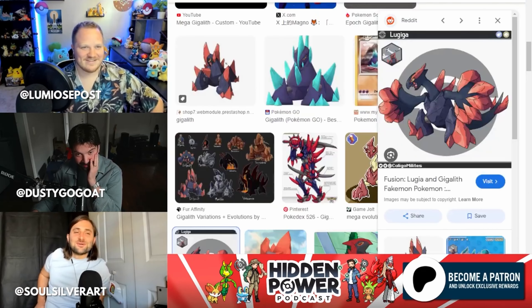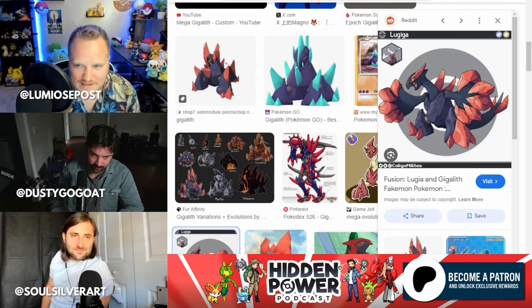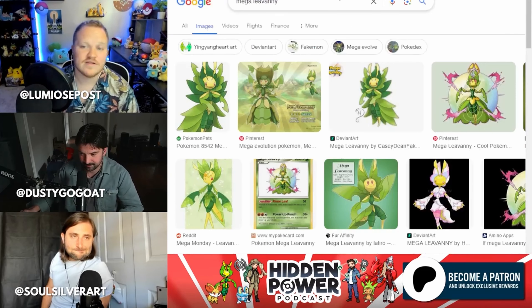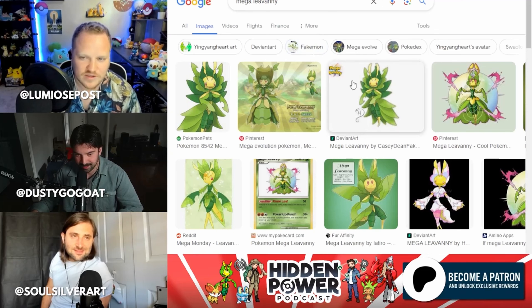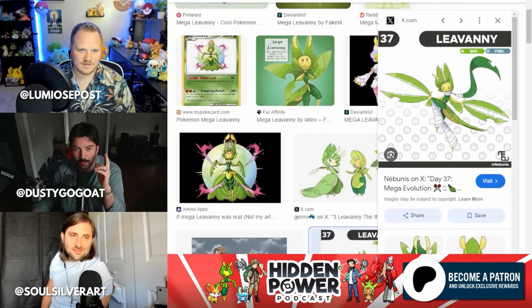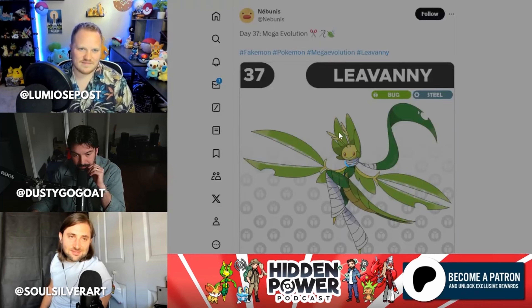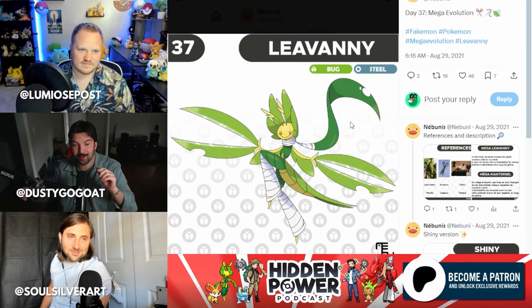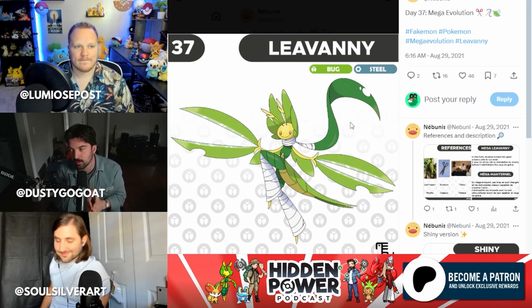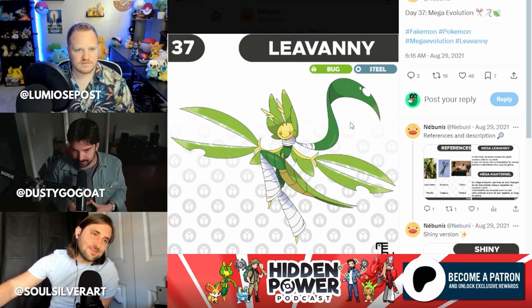My pick is Leavanny — it's in the banner. Special shout out to Krookodile and Pheasant as close seconds. The problem with Leavanny though is you see all the fan designs and they're just more leaves, just grassier. The best one is probably the fighting-looking one — oh, it's got a Steel type, it's got scissor hands. That's the thing they have to do with Leavanny, they need to expand on the fact that it's a tailor.